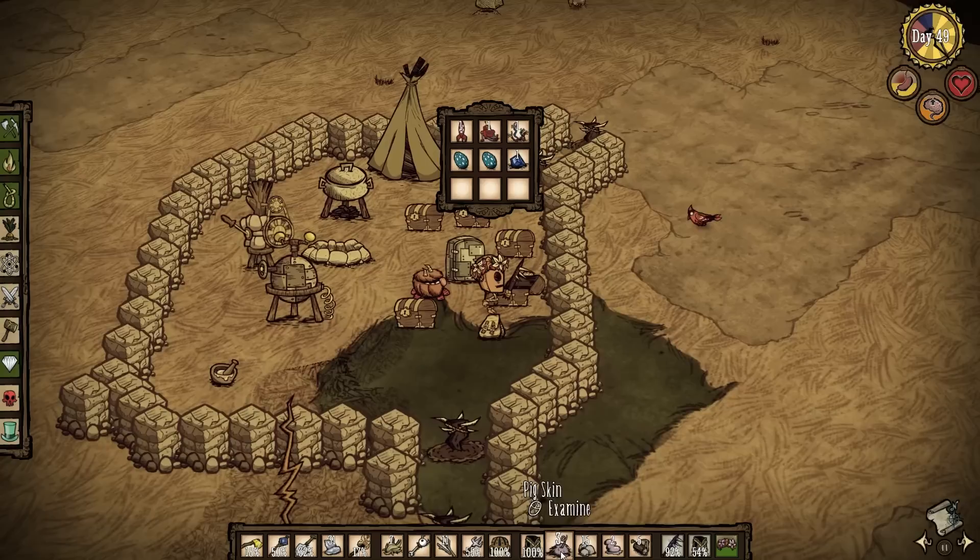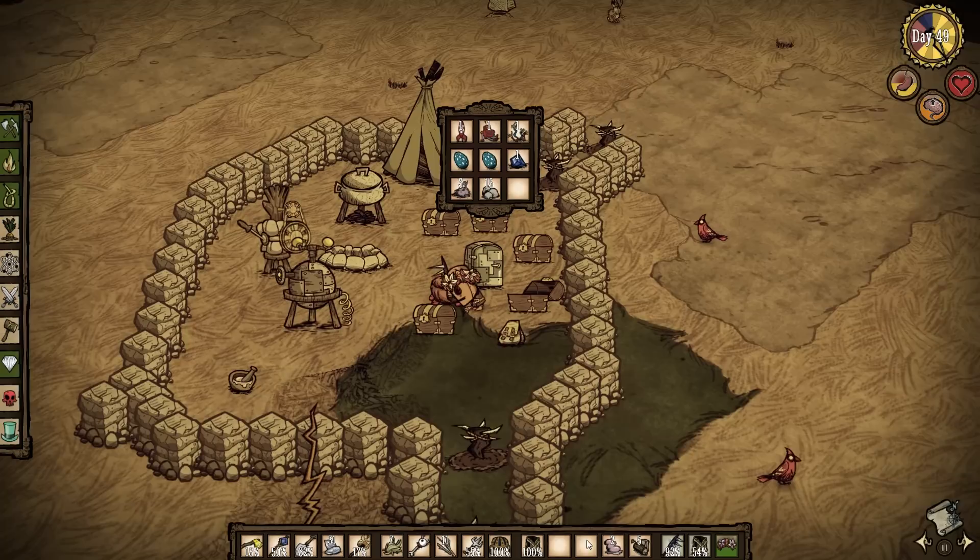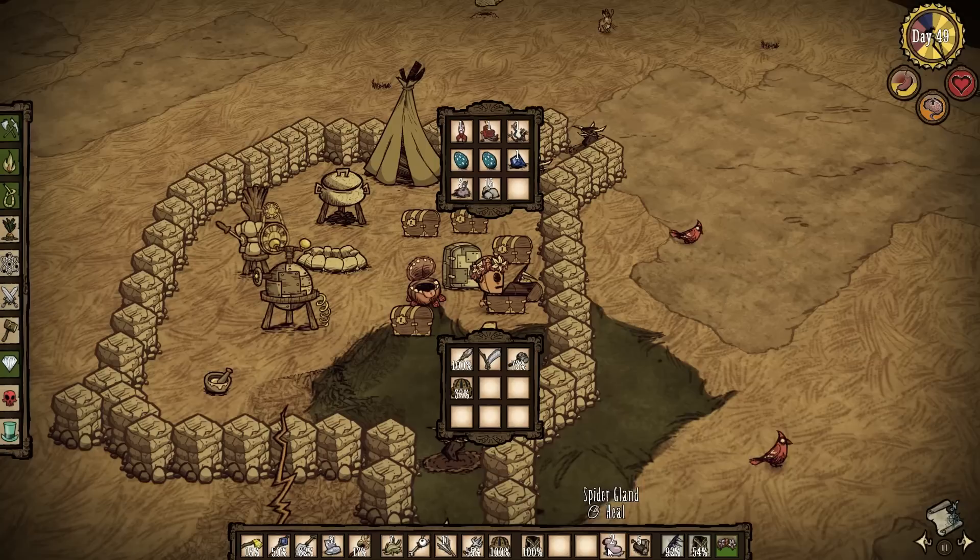Now I can leave these items in the chest. I don't need the rocks on me. The spider glands might be useful — I'll probably loot more on the way, so I can bring them. Chester can take the pitchfork for now. This looks fine, so I'm actually quite ready.